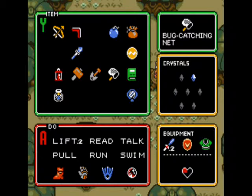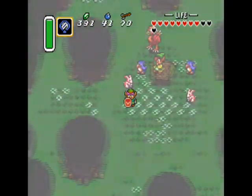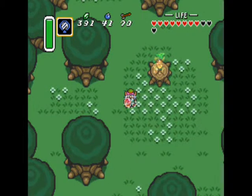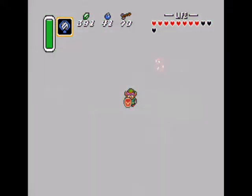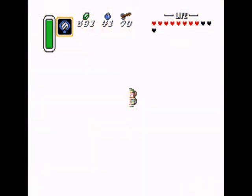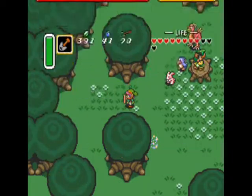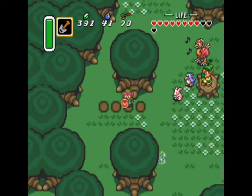He gives you the shovel and asks you to dig up the flute. The flute will appear in the grove over there. You're going to want to move slightly away from the kid. If you do this right, the kid will actually disappear once you dig up the flute, even though he's playing around. The flute is buried on the left side somewhere around here, if I recall.